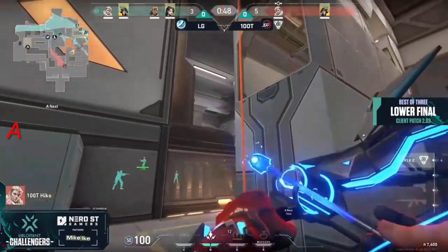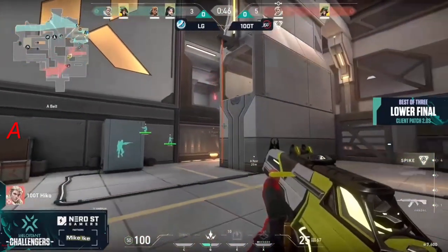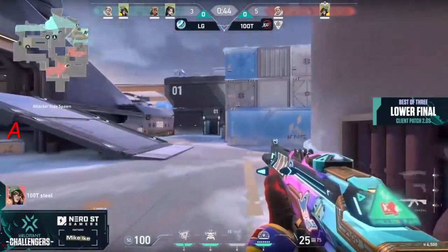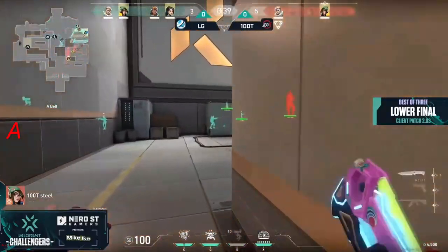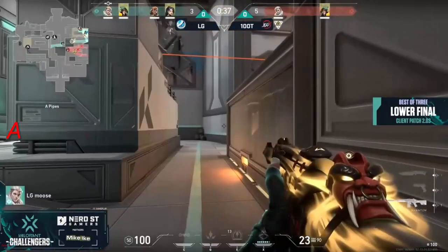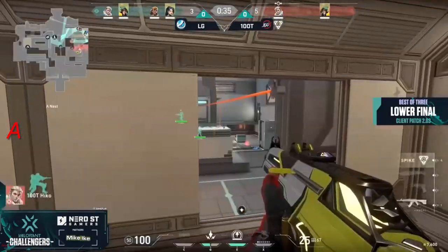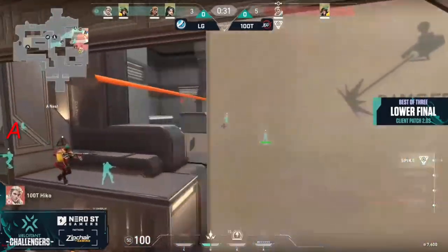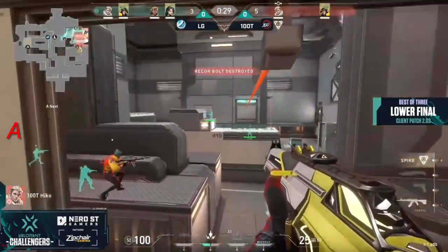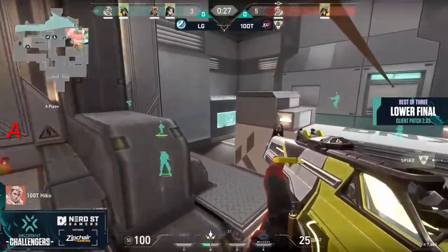That's a really good read by dre, who has now seen a couple of times that asuna is aggressively double-packing all the way to the back of the site — going kind of the same way every single time. All it really takes is once for dre to know the timing, swing by — knowing probably where asuna is going to be in the air — find the headshot required and take him down. No Showstopper involved at all.